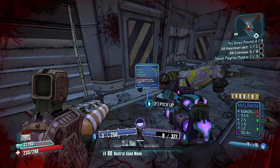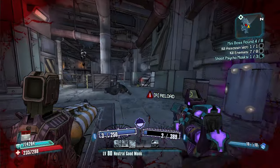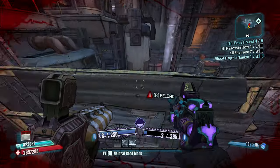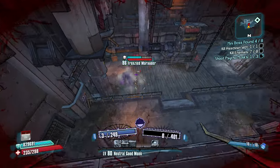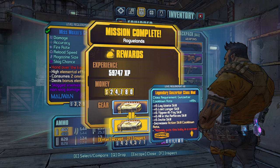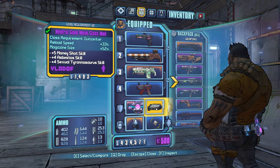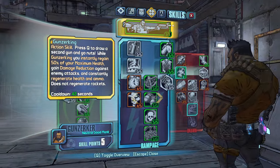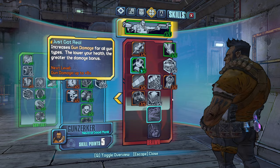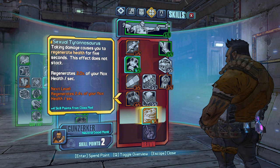Huge. What'd you drop me? An Octo? No thanks homie. We've hit peak Sal. Legendary Gunzerker class mods — nah I'm good without it I think. I think this Neutral Monk — if the only thing we could get that's better is a Chaotic Evil Monk.